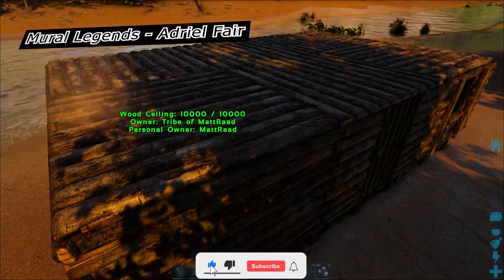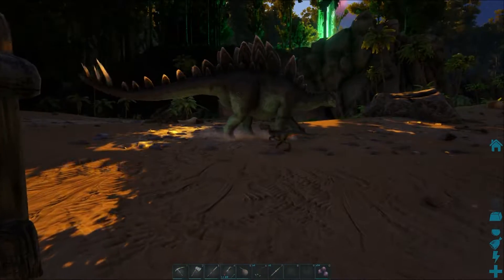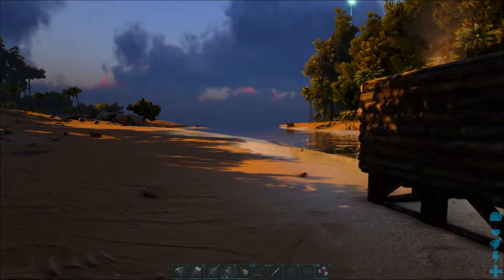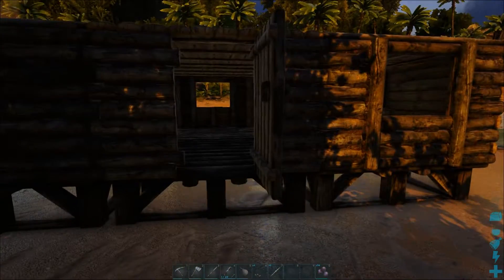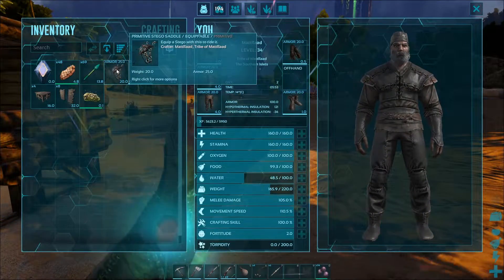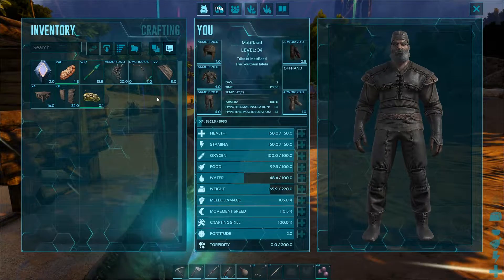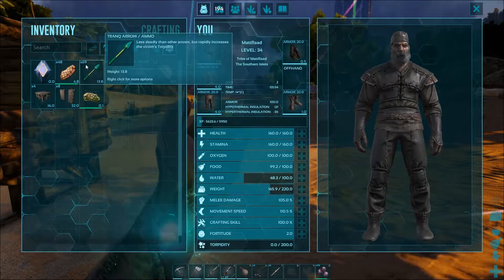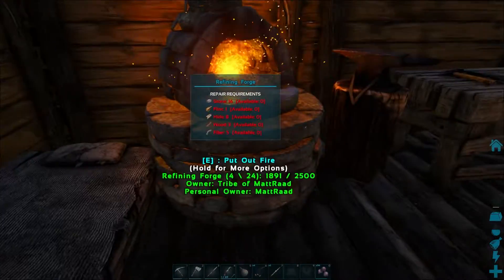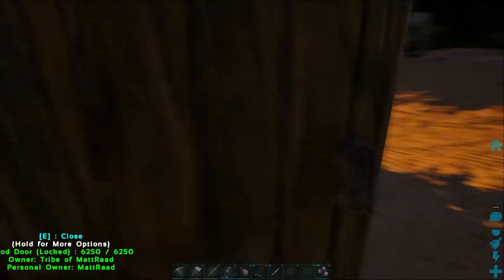Hello everyone, what a beautiful morning we have here in Ark. Today we are planning to tame a Stego. I have a saddle already, some traps — I hope those traps will hold him — and also we have 69 arrows, so I believe that should be enough. We have some metal smelting already, so yeah, I think we're good to go.